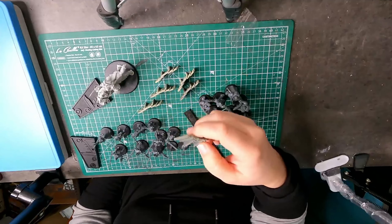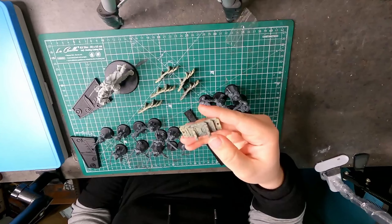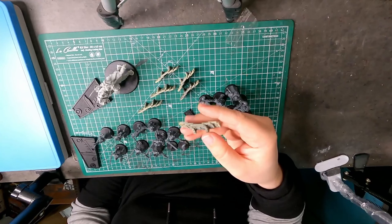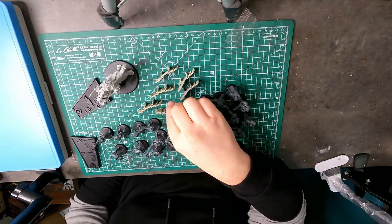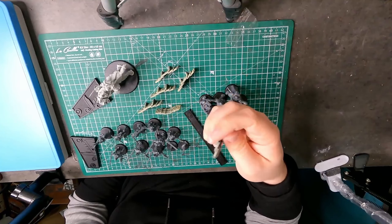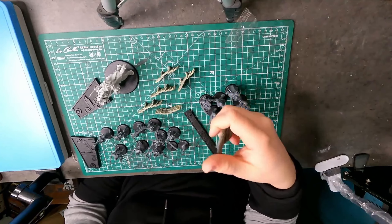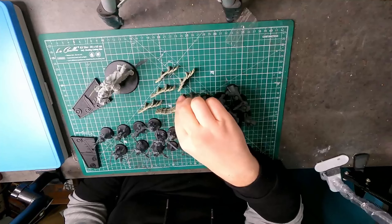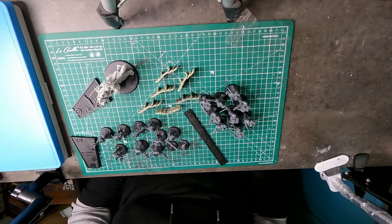And I primed the barricades. Started with a black primer and then took a bone and did sort of a zenithal, just to make them look a bit interesting. I think I will need to get a wash on them though. I mean, it's terrain — you don't need to put a whole lot of work into those.